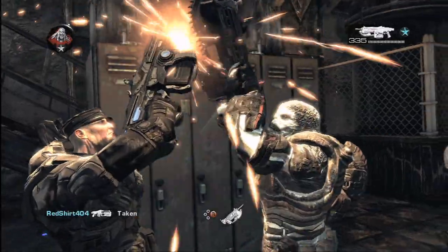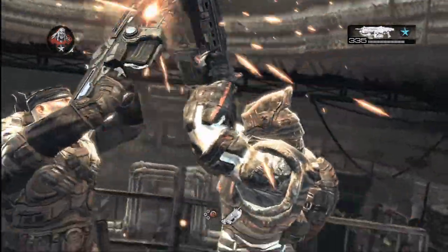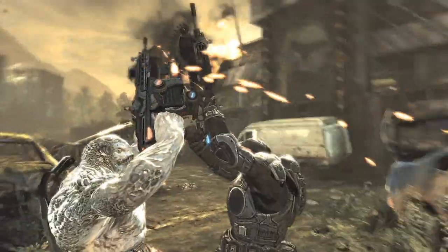In Gears 1, when two players would come at each other with chainsaws, it was pretty much a random outcome as far as who would win. In Gears 2, we actually wanted to make it cinematic and have an actual game mechanic implemented. When two characters engage in a chainsaw duel, it lasts basically two seconds — sparks are flying, they grunt, and then it's over. All we have time for is a quick button mash, so let's see how many times a person can hit B, and whoever wins, wins.